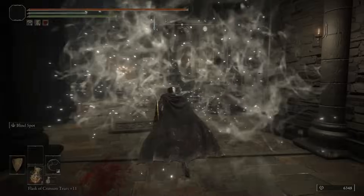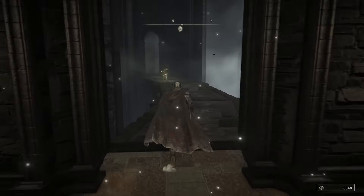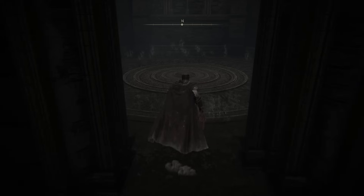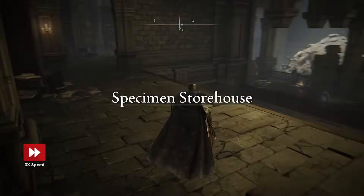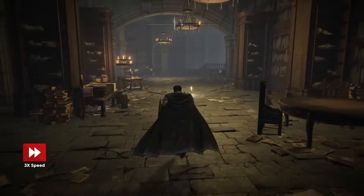Once reaching the top, take out Mesmer's fire dude before taking the first right to another elevator. This will take you all the way to a secret area within this specimen storehouse in Shadow Keep. Take a left and activate the back section's site of Grace, and continue onto the ladder.